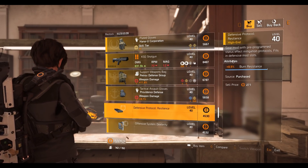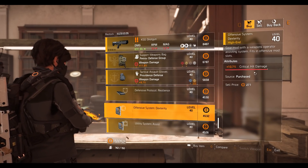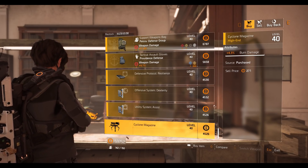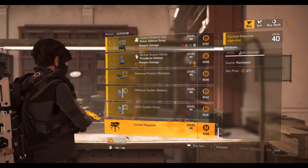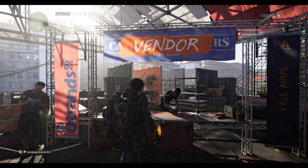Defensive Protocol resilience mod at 8.9 percent burn resistance. Offensive System mod at 10.7 percent crit damage. Utility System mod at 10.4 percent skill haste. Turret mod at 4.3 percent burn damage. That's it for the clan vendor.